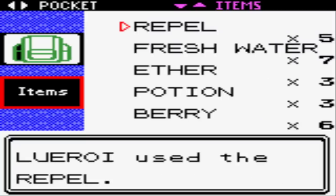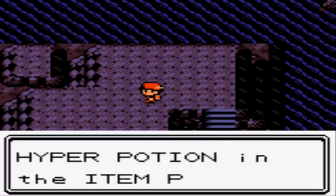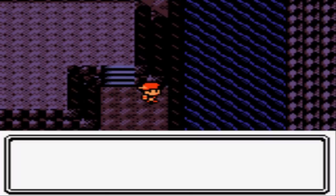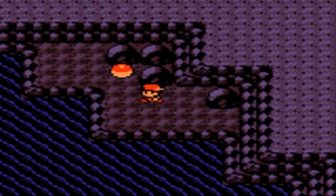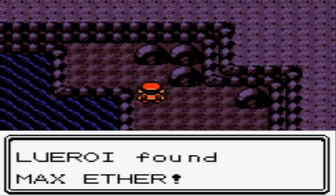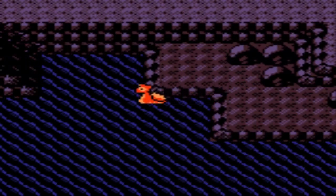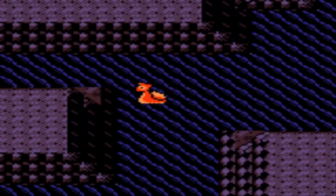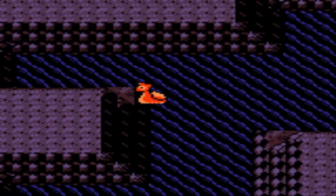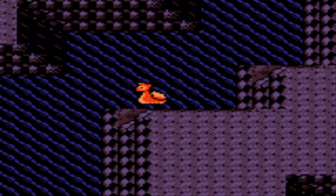Just a bunch of items, not a whole lot to do here. I'm just going to keep spraying Repels — I don't want to run into wild Pokemon. This is where you can find Marill in the game; you can find it by surfing around in the water, so that's a brand new water type if you're interested. You can also find Machop on land here in Mount Mortar. Up here you can grab yourself a Max Ether. A lot of these items like Max Ethers, Max Potions, Hyper Potions are a little overpowered for this point in the game, so you can just sell them for a lot of money.